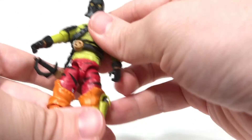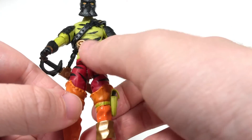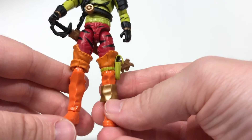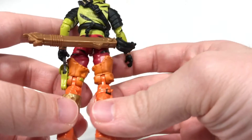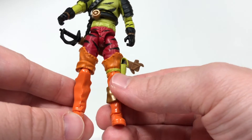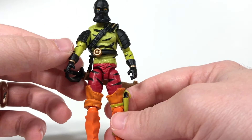Moving down, he's got reddish pants with black stripe detail continuing down, and then he's got orange thigh-high boots, just like the vintage figure. I never had the vintage figure so I can't really speak to that, but I'm not a fan of putting the orange with the rest of this — I think black boots would have looked a lot better.